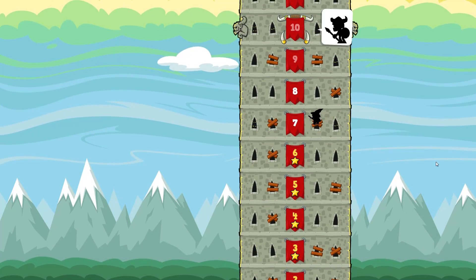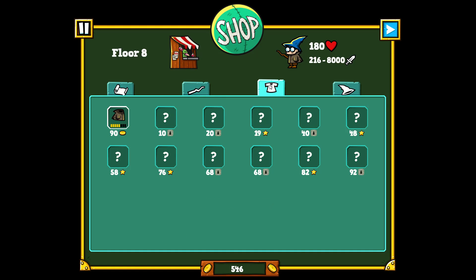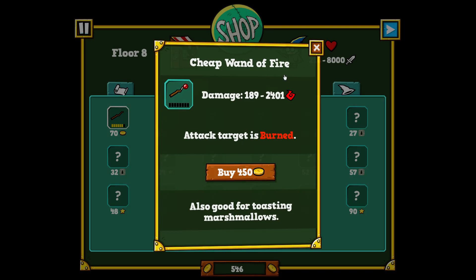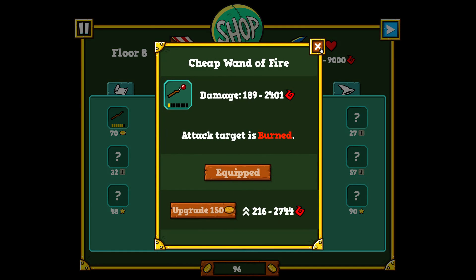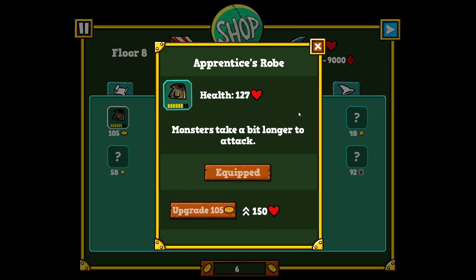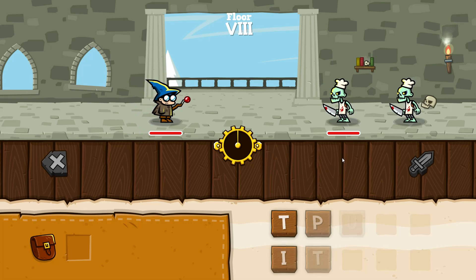Let me continue to the next level. I'm probably going to get my butt kicked. First, the game says 'Click the wizard to see my stats.' I see my stats. I'm going to buy the Cheap Wand of Fire — this one does 189 damage up to 2,400, which is more than what I had. Enemies not resistant to burn will burst into flames. I'll also upgrade my apprentice robe.